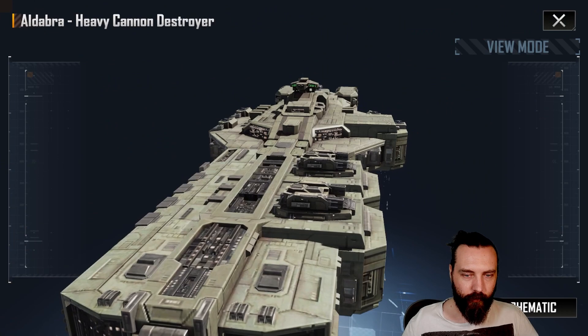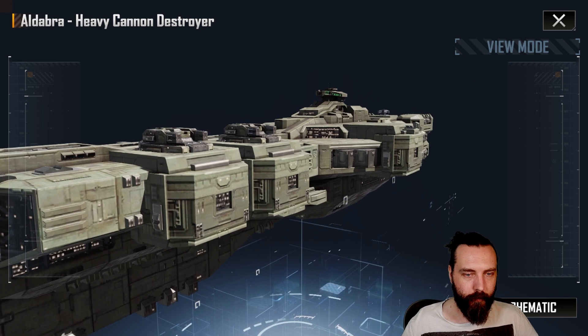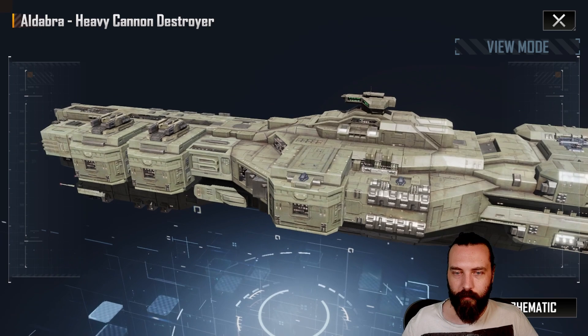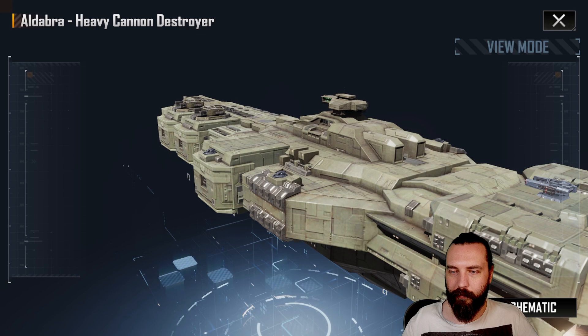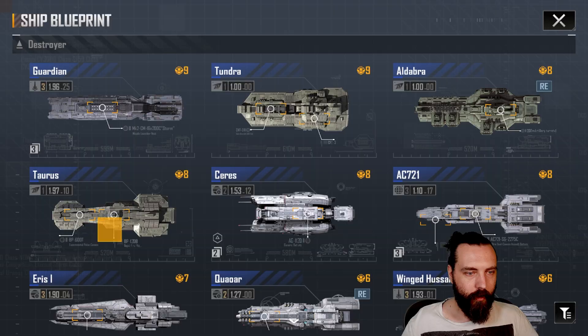We then go over to the Aldebra, and yeah, you can definitely see here again — similar with the armor — it does look a little blurry on the two side parts of the front section, definitely still a bit blurry. But the rest of it is quite cool, especially these cannons, which look really good at this level of detail. Really cool looking ship. The Chimera looks awesome with the cannons — the detail on the cannons and stuff. I've got the heavy cannon version and it just looks like it's got a purpose of blowing stuff up. So there you go — the Aldebra.